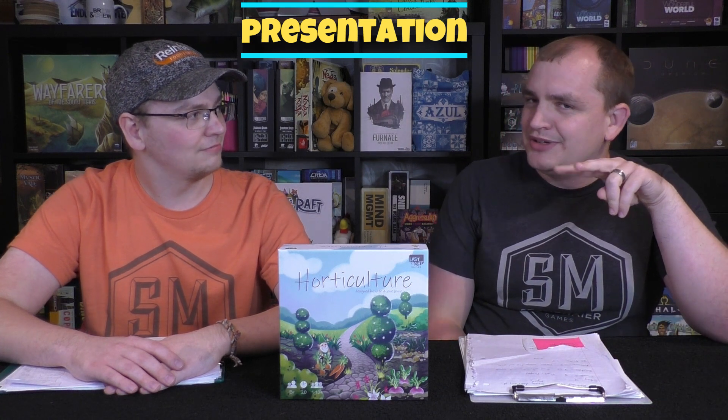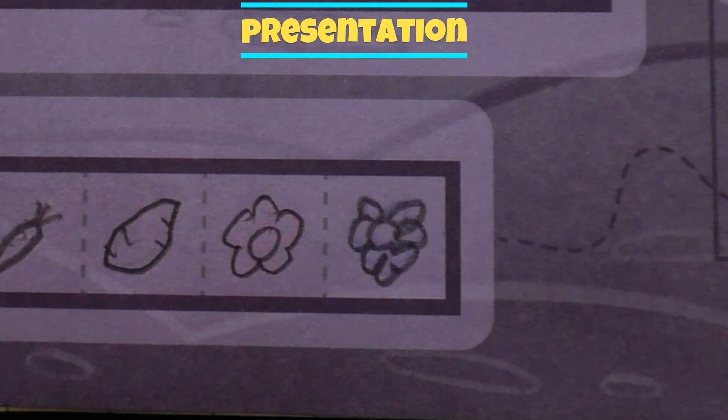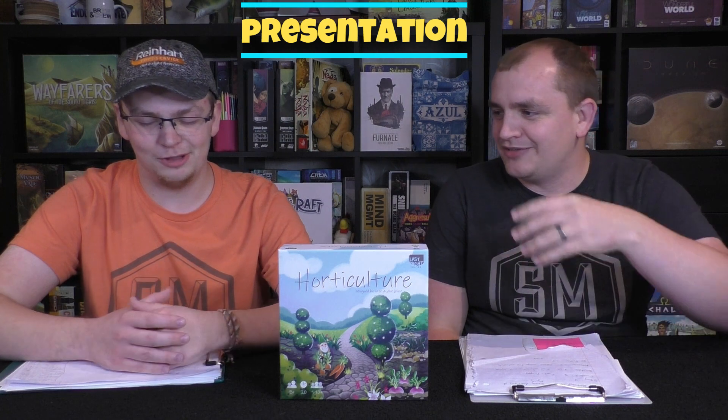The card layout is really good. The one concern is that the flower and berry symbols are a little similar, especially when you draw them yourself. On the actual cards they're distinct — the berries are more purple or blue while the flower is red — though colorblind friendliness is unclear. On your personal sheet after drawing them, it could get confusing.